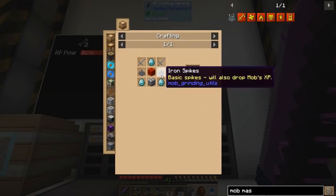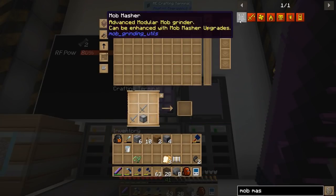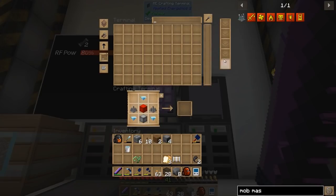Let's go ahead and put that in. What are we missing? Oh, the iron spikes — that's right, we need to make these guys first. So two iron spikes. That looks perfect. There we go. The mob masher. Didn't want to go through the first time.